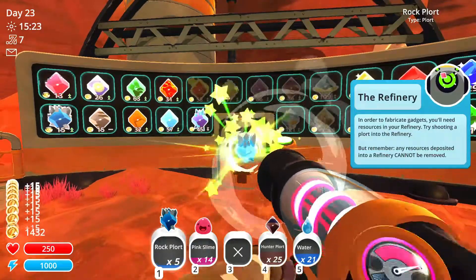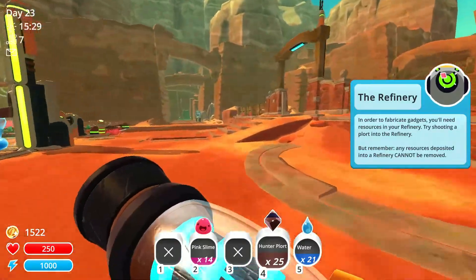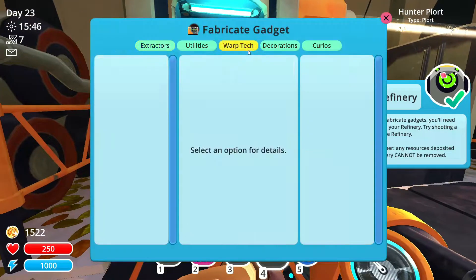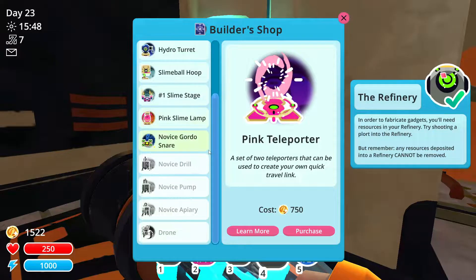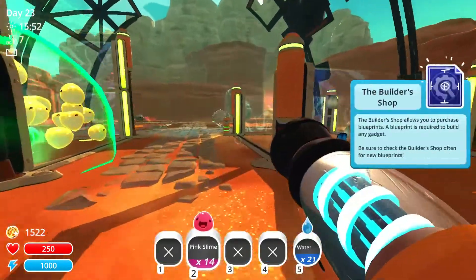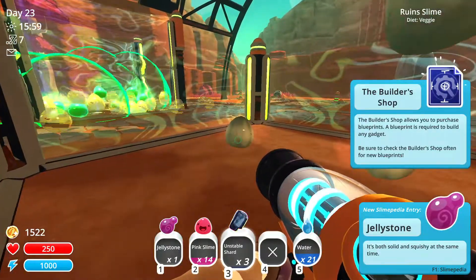What I want to do is put a refinery doodad there so we can put plorts in the refinery on the go - that will be useful. What do we need to make one of those? We might have to research it. It doesn't seem we have it yet. Oh look, they're spinning out random garbage. We've got unstable shards - this is how you make an unstable slime.